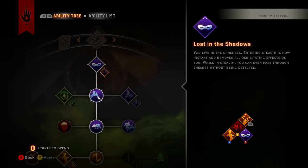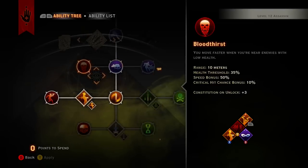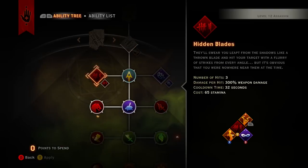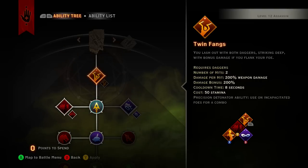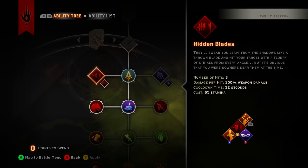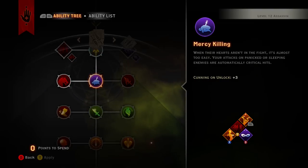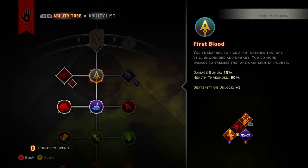If you're in stealth you're guaranteed a critical hit, so what I would do is: open your rotation with stealth, use Flank Attack so you go back into stealth, then open with Hidden Blades. Whether you're head-on or not, the stealth → Flank Attack → Hidden Blades combo is just ridiculous.